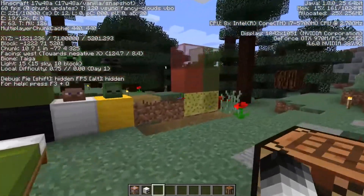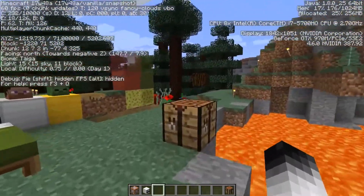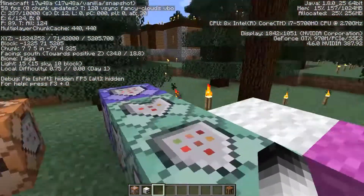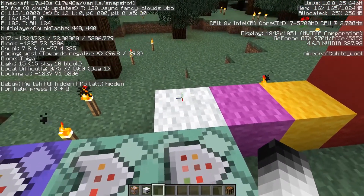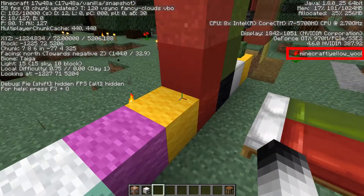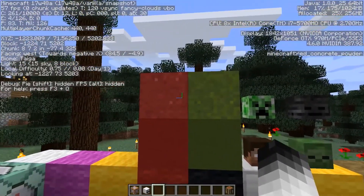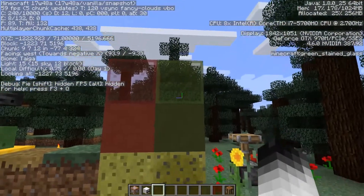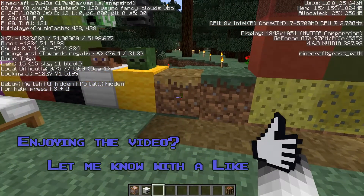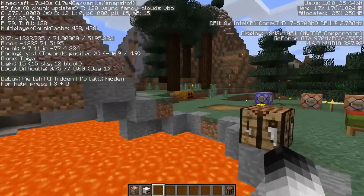Most of the stained or colored blocks have been changed - things that had states before, or data values or damage values if you're familiar with all that. Things like wool had 16 data values to specify the colors; now each color has its own ID, as you can see here: white wool, magenta, yellow wool, et cetera. The same happened with concrete, concrete powder, terracotta, stained glass, et cetera.